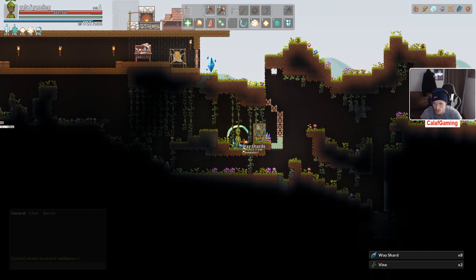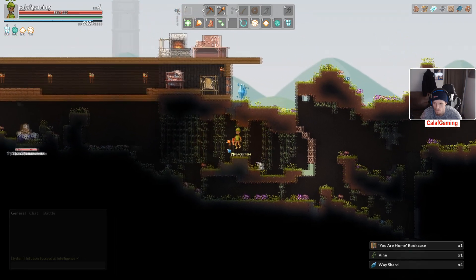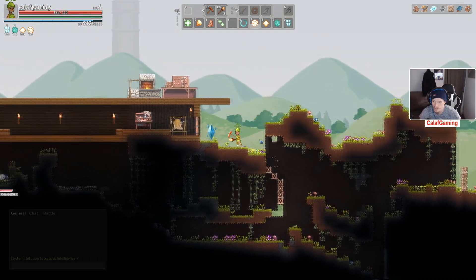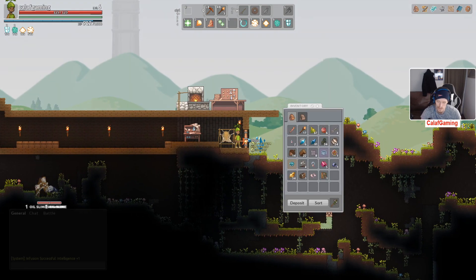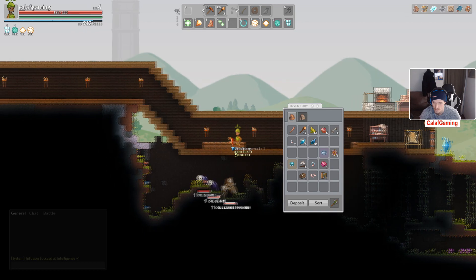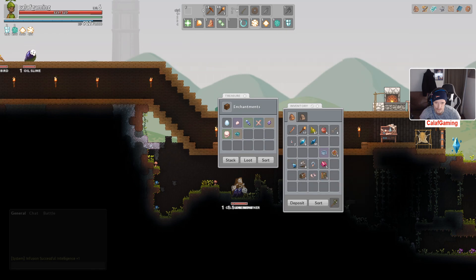Guess we can get rid of the random bookshelf underneath here. We'll leave it like that for now. Might do some work with this area over here at some point. Super cool thing — we can just hit deposit, and anything we already have it'll deposit for us. Crafting mats, enhancements — yes, we did pick up quite a few of those.